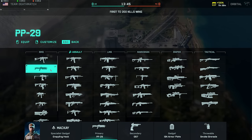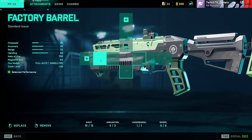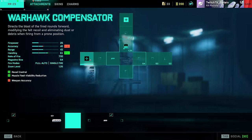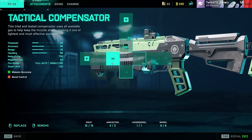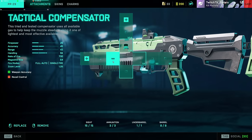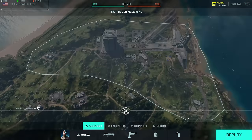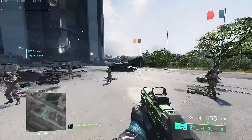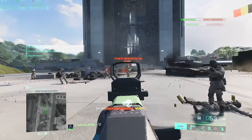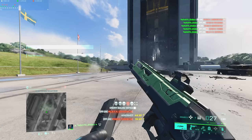First weapon is no surprise — the PP29. Use a tactical compensator or factory barrel; do not use suppressors, they kind of ruin SMGs. This one doesn't have a Type 4 suppressor so you can't take yourself fully off the radar. Just use factory barrel or tactical compensator, standard issue, high power, and sonic ammo.